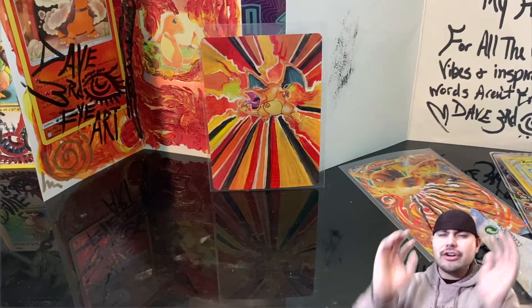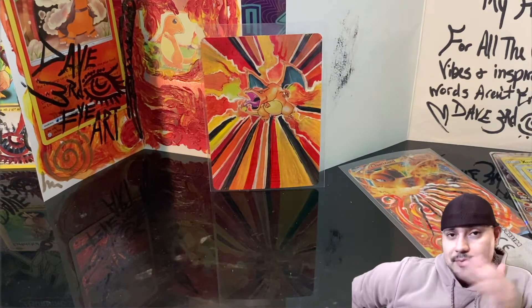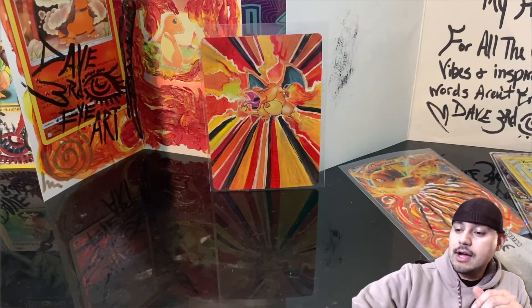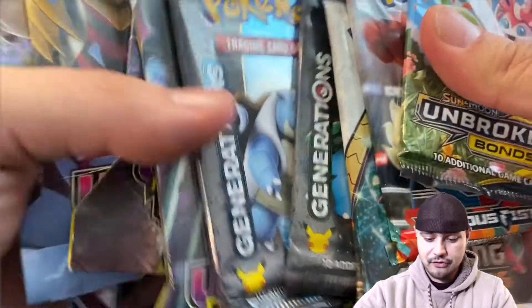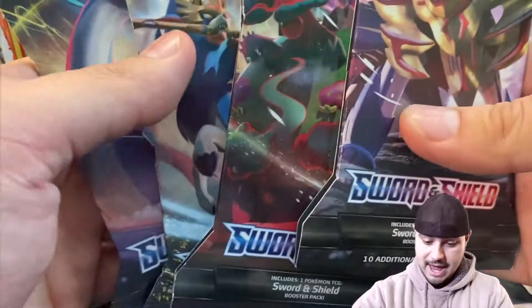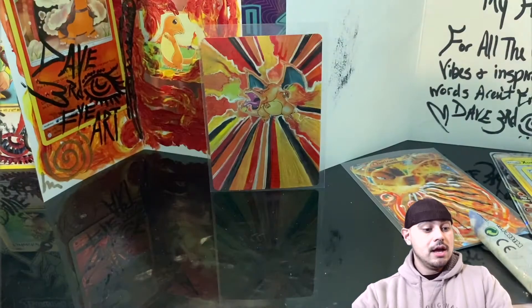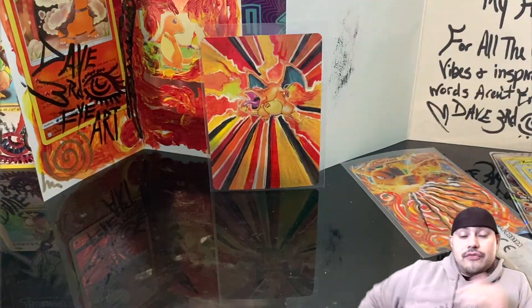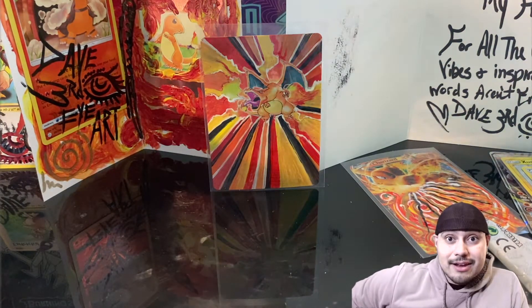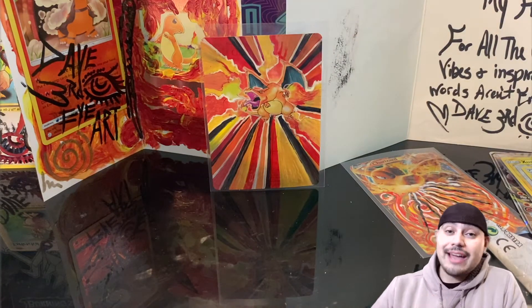Like I said, 30 likes — you get to pick. The winner gets to pick one of the random packs from this pile from the vault. We get to 50 likes, you get all four artworks. Bang! Of Sword and Shield. All you gotta do — let me know your favorite card of all time, hit the thumbs up, be a subscriber, and that's it. I hope you guys have a wonderful day. I will see you next time.